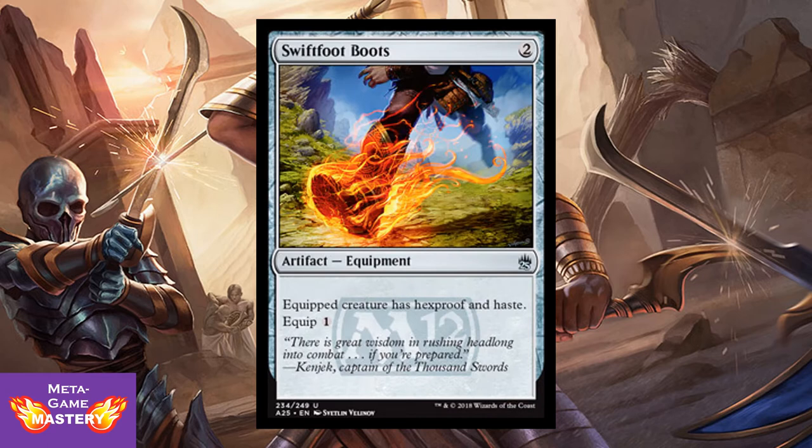Swiftfoot Boots gets a reprint at uncommon. It's 2 CMC for an artifact equipment with an equip cost of 1. Equipped creature has Hexproof and Haste. Always good to have more of these — super stoked to see it reprinted here.